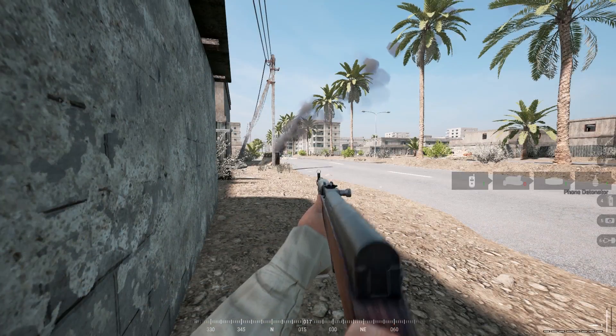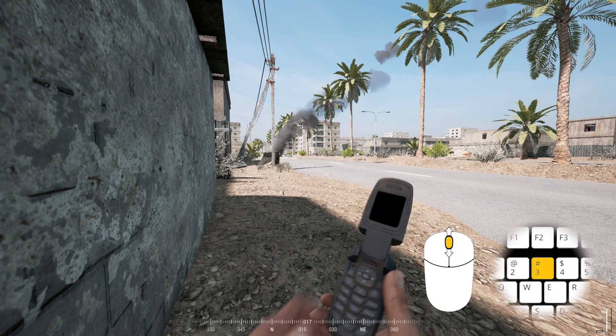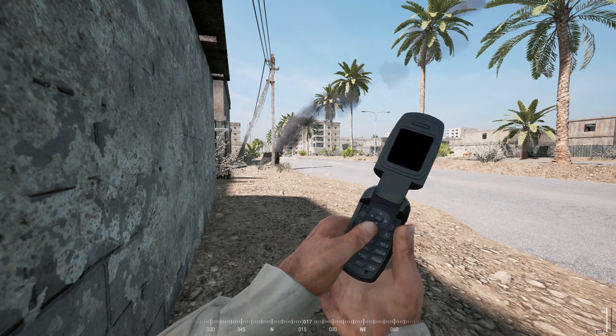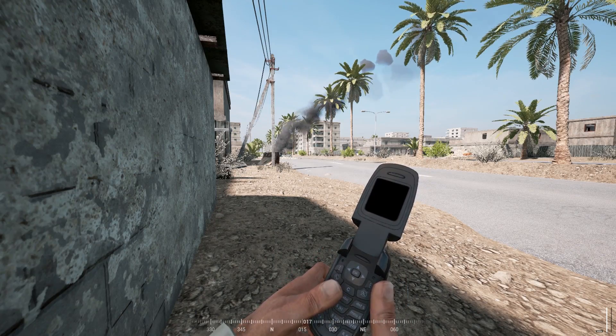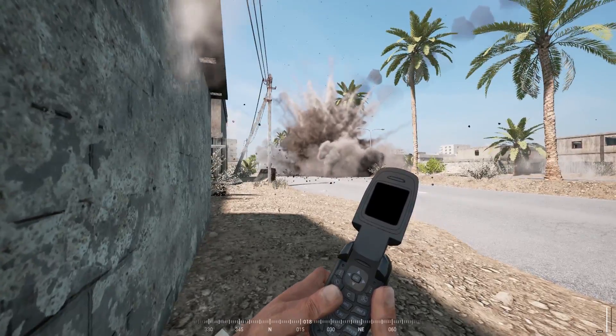Now that the IED has been placed, you will need to pull out your cell phone to remotely detonate it. Your cell phone can be found in the same location that the mines and IEDs are found in your inventory. Once your cell phone is out, pressing the left mouse button will trigger the IED after a small delay.